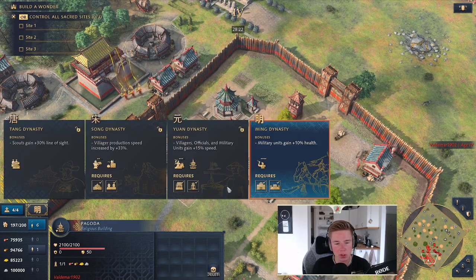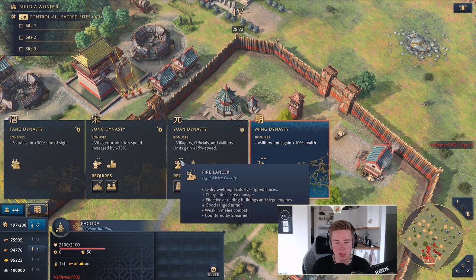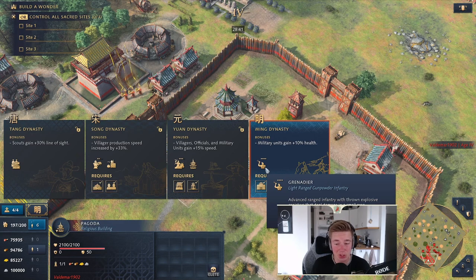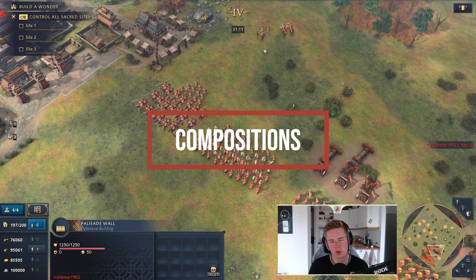Now let's talk about units. We have the Zhuge Nu — everybody knows them, they're really strong for spamming and you can finish off a lot of games early with them. You have fire lances, good for sniping, good for killing siege, good for killing villagers. Then you have Ming Dynasty which gives grenadiers. They've been changed so they have a siege damage attack value. They're really expensive — I recommend going for a different composition, but they should be good for defending on top of walls.